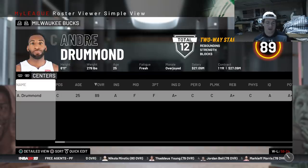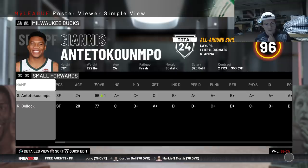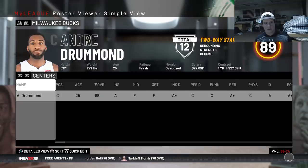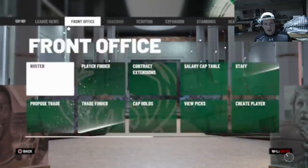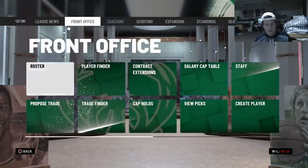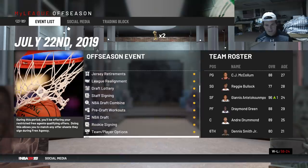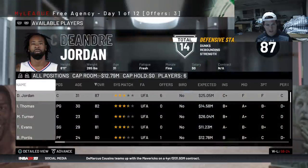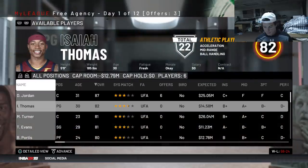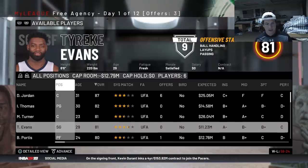Dennis Smith Jr is now on the team. We have six players at the moment, not ideal - need a backup point guard, shooting guard, small forward, and maybe a center. Don't have much money left, probably a mid-level exception. DeAndre Jordan's not gonna happen, Isaiah Thomas wants 14 million - not gonna happen either.